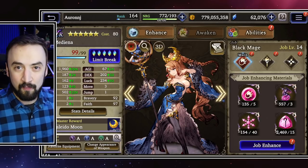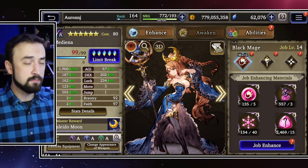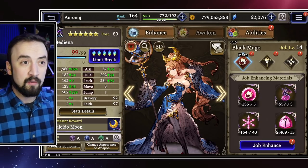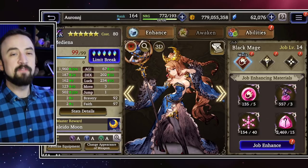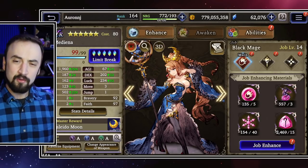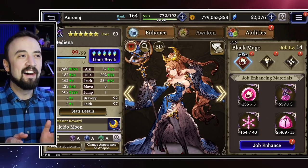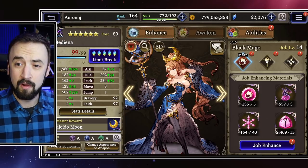Every guide that you watched, every comment that you read was like, look, there's a lot of good units, but you need to make sure you get Medina, because she has AoE damage — mostly her Limit Break, which is Instant Cast. And that was awesome back in the day. And to be fair, she was a great PvE unit, a great farmer for all of us. So I'm just taking a few seconds right here to honor her memory.